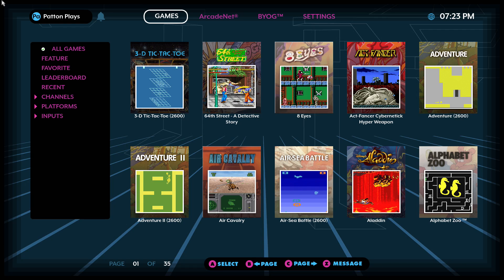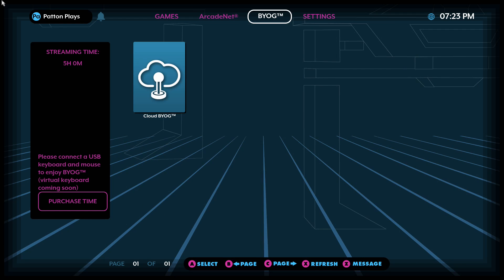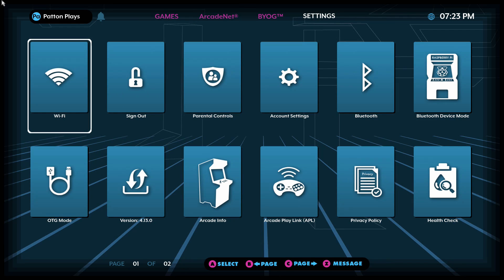First things first, you have to update your firmware to 4.14, so go to the settings tab and down to the version icon. After you hit the A button, it'll say a new version has been found — select Yes to update.